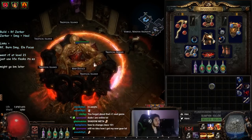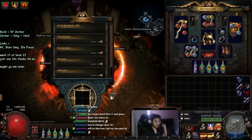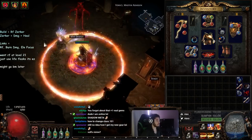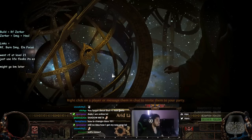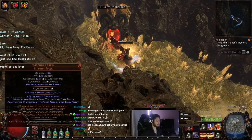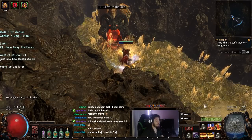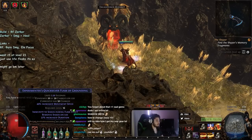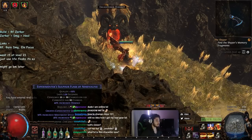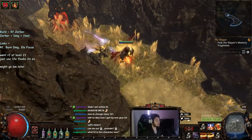Let's go ahead and jump into a Tier 8 map — nothing too crazy, doesn't have anything special on it. I just want to show you guys a little bit of this action. For our flask setup: we've got a Witchfire Brew which gives us Vulnerability, a Ruby Flask with Remove Bleed, a Remove Shock Quicksilver, a Remove Curse Basalt, and a regular Sulfur Flask because Sulfur gives us regeneration.